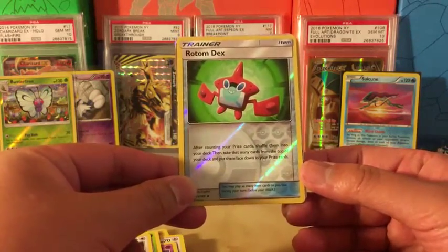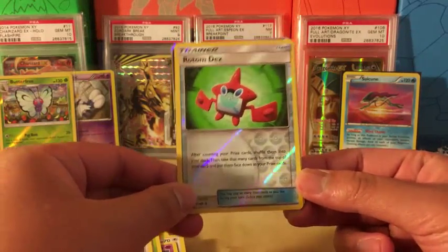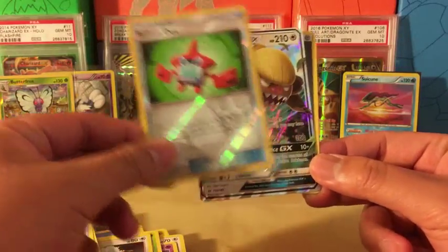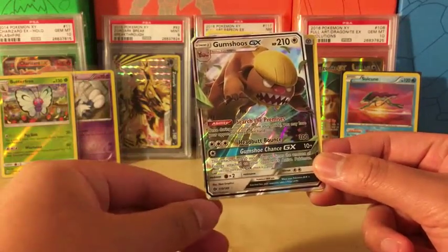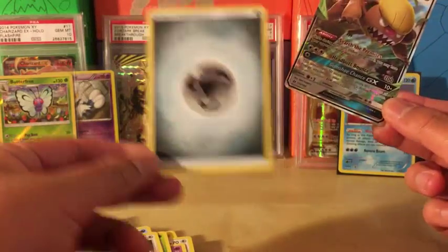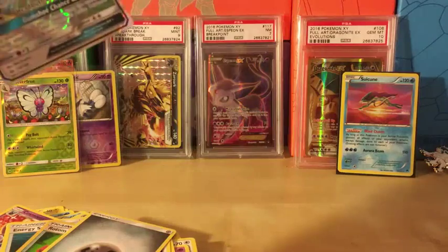So Rototiller really helps get cards that are currently prized, shuffle them up, and give them a chance to be back in the deck. We got a Gumshoo GX — very nice — and a Metal Energy. We will sleeve this before we do a quick recap.